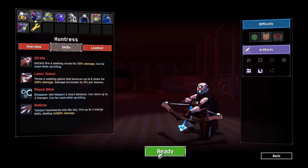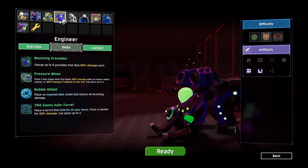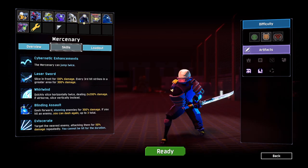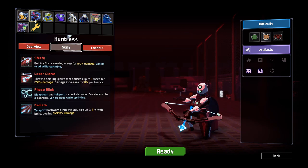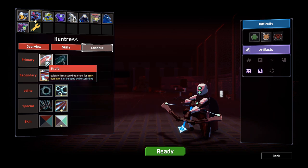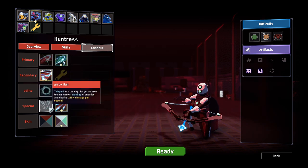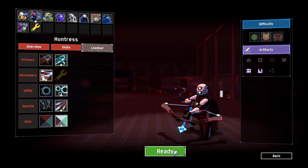Let's play as the Huntress. I like the Huntress. I know there's a few characters I haven't played — like Acrid, Engie, Artifice, and Mercenary. I just don't really like playing as them that much. I prefer Loader, Commando, and Huntress — they're my main three. So let's load out. We'll change to Flurry; I like Flurry a lot. And we'll keep Ballista on. Let's do this.